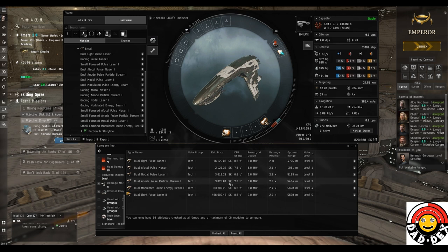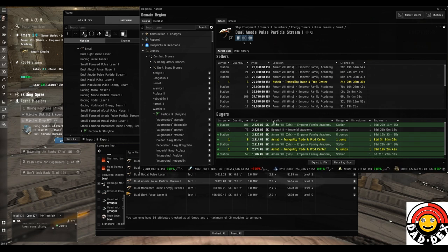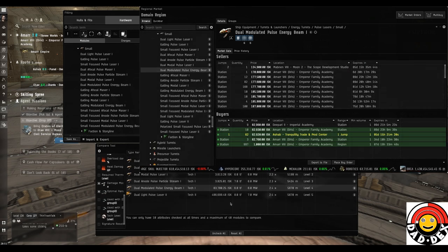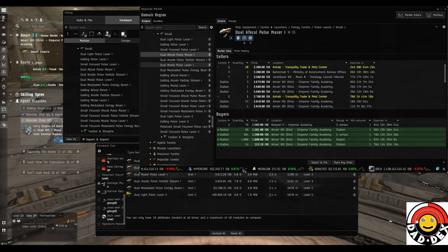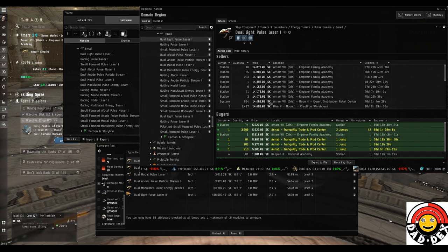The higher the meta number, the higher the damage, the better the optimal range, and the higher the price - though the meta zero module is often more expensive than meta one, two, or three. These prices can be a little inaccurate as they're based on average market buy and sell orders, but you can right-click and say 'view market details' to confirm. The meta three variant is quite often, especially early game, the best place to be. Meta four modules are the most in-demand for both PVE and PVP as they're the best without requiring tech two skills.